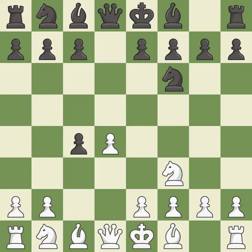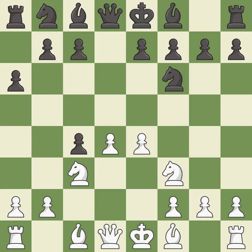dxc4 captures the c4 pawn and opens up the center. Nc3 develops the knight toward the center and controls the d5 and e4 squares. a6 controls the b5 square and prepares the b5 pawn push. e4 takes full control of the center and attacks the pawn on c4 by opening the diagonal for the light-squared bishop.